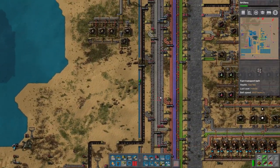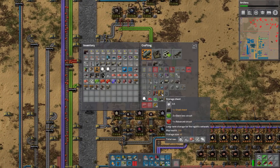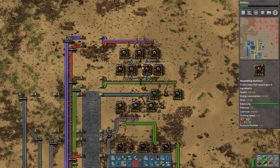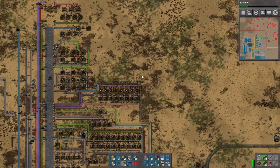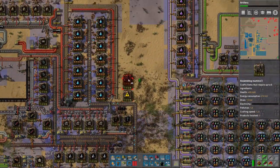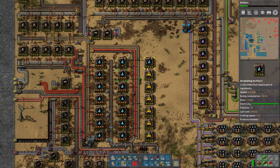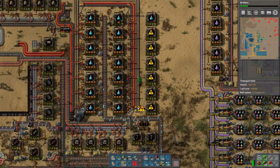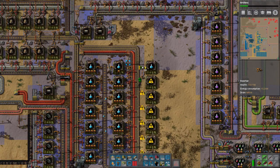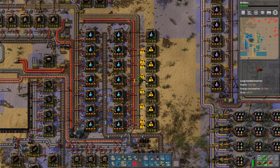Blue science is the problem right now. We're gonna do something like this because all the machines are really slow due to the productivity modules. It just needs another line here. I don't really have a wonderful system for this - let me get some productivity modules. I don't really know if this is a good idea to keep making these.